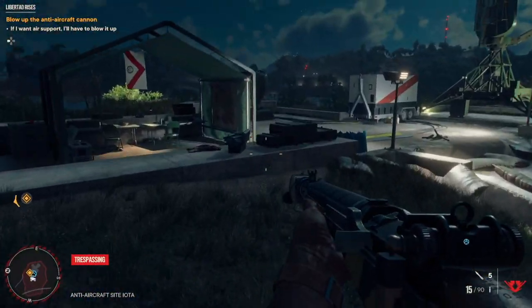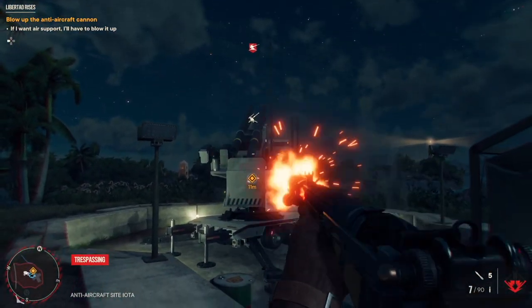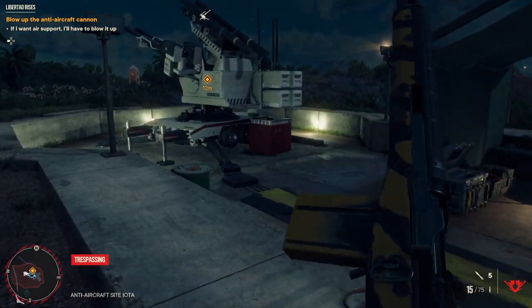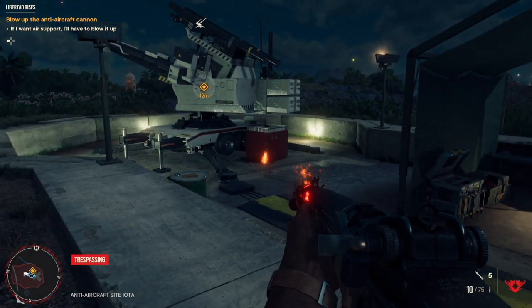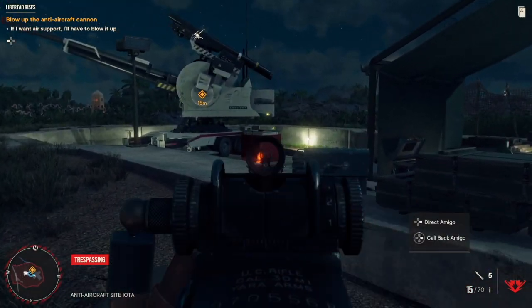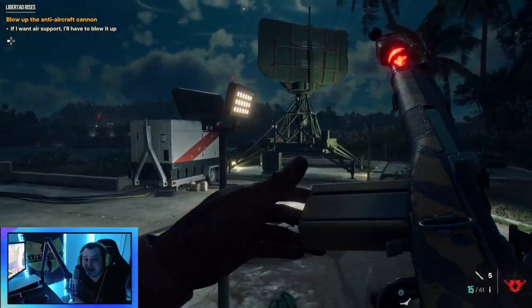Once you're done eliminating all the guards, come over here and you're going to see the aircraft cannon. Like I said, I was just like you guys — sitting here stuck, shooting at it, and it wasn't breaking. All you have to do is shoot at that little red box underneath it. That's literally it. If you shoot at that little red box, it's going to blow up the aircraft and the mission is done.